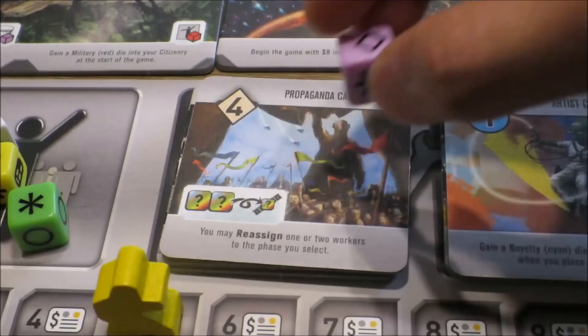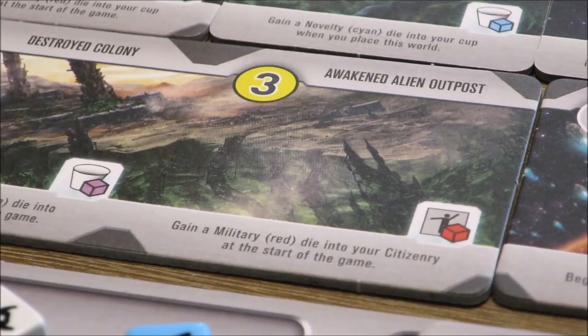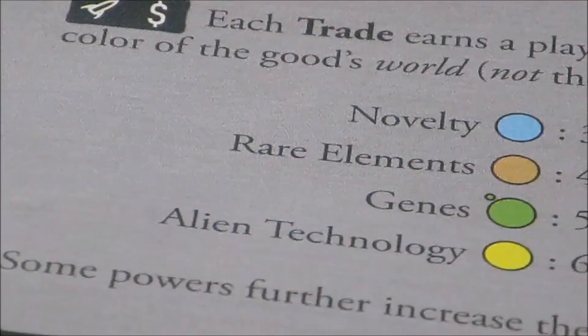In Develop or Settle, players will develop or settle the top development world tile in the construction stack by paying its relevant cost. When players produce, they place a good on a non-grey world, trying to match the colours of the dice up with the world colours to try and score more victory points. When players ship, they trade a good using the conversion rates outlined in the book, or consume a good earning one to three victory point chips.